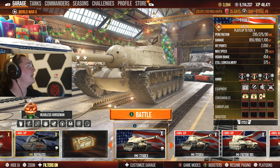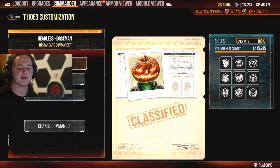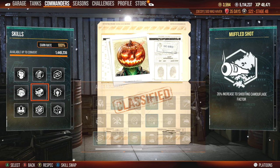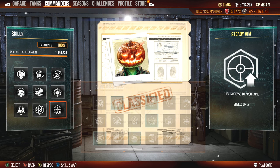Once upon a time it was called a gun rammer, so we're all a little confused about that. Anyways, let's go ahead and take a look at my commander, and then we're going to be jumping into a match. Born leader, rapid loading, clutch braking, six sense, muffled shot, off-road driving, situational awareness, track mechanic, and steady aim. Let's go ahead and dive into this.